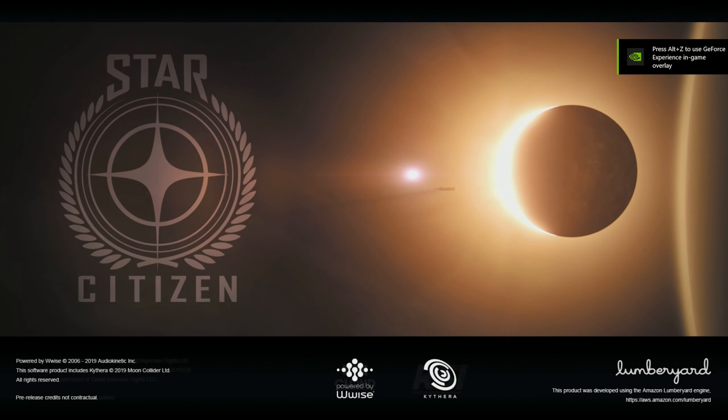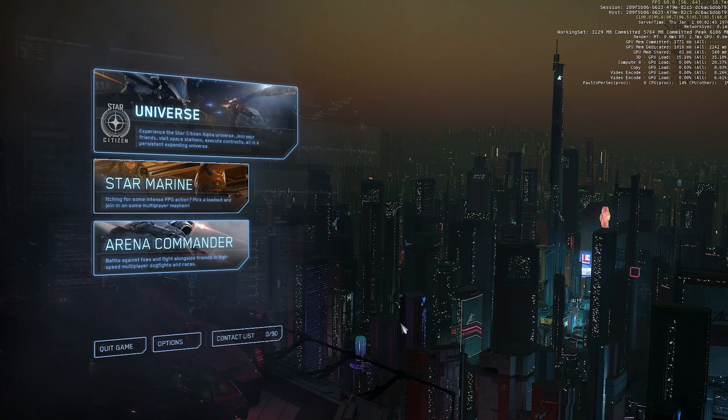We're greeted here with this beautiful opening screen of a moon, and I think it's an Idris that's off there in the distance — the little ship in the center. Once you're loaded in, this is the main menu. The background will change in previous iterations, but it's usually a pretty picture, or in this case it's Art Corp, kind of a digital picture — what they would call a movie. In the top right-hand corner we have FPS, your connection to the server, what server you're on, and memory, CPU and GPU usage.